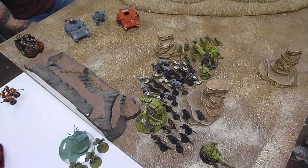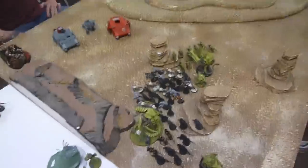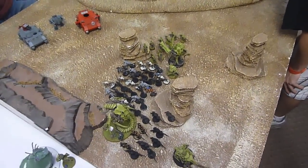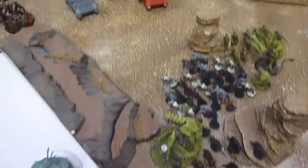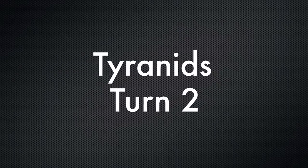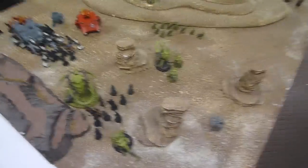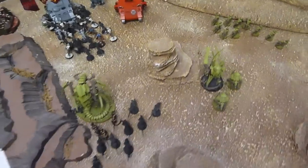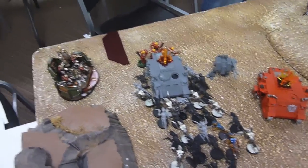End of top of the second. The random dice roll favored me again and made it night fight. He targeted everything on my Trigon, but those two units both couldn't see him and ended up only knocking one wound off. End of bottom of the second: Zoanthropes came in, wrecked that predator — moved up, gave furious charge, got a whole bunch of glances through, and ended up wrecking it. And there's the five-man squad in the back.